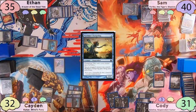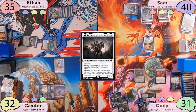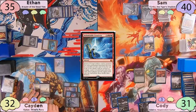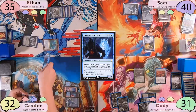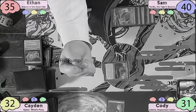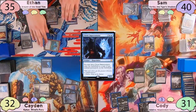Sam plays a Mothdust Changeling and passes to Cody, who casts Adeline and passes to Caden. Caden starts his turn with a Snow-Covered Mountain, taps for 4, and casts Indomitable Creativity with X equal to 1, blowing up his Proteus Staff. He flips into a Clever Impersonator and decides to copy Ethan's Araumi, seeing as how he has a lot of big creatures in his graveyard. Caden then passes the turn to Ethan.